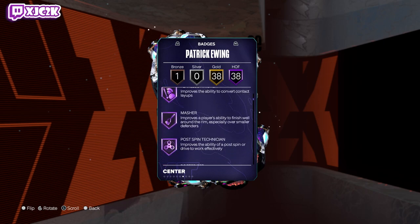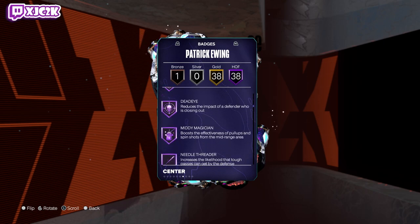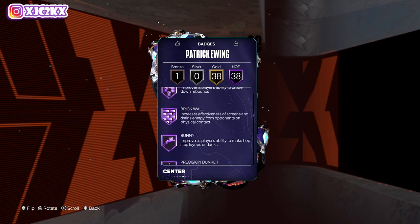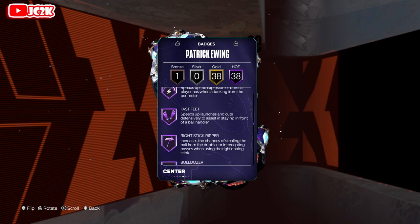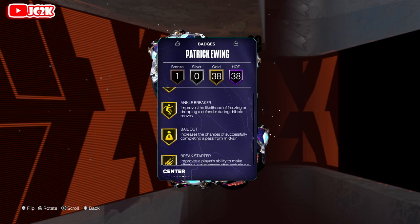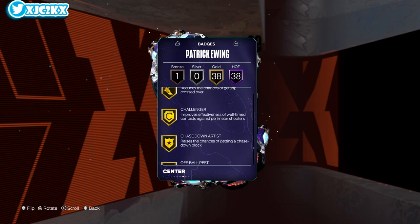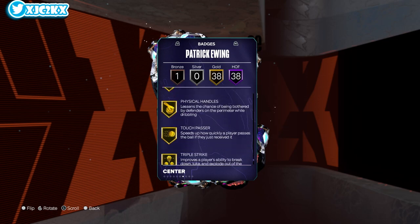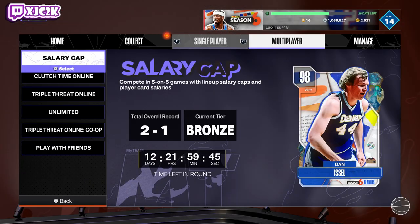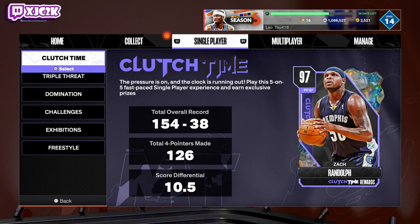Badge-wise, he's also looking really, really good: Acrobat, Back Down Punisher, Fast Twitch, Masher, Post Spin, Posterizer, Rise Up, Catch and Shoot, Claymore, Interceptor, Box Off, Rebound Chaser, Brick Wall, Precision Dunker, Blow By, Speed Booster, Fast Feet, Bulldozer, Removable Enforcer — everything. He's got all the key gold shooting badges, gold Handles for Days, gold Unpluckable. The card is really complete and really good, missing basically nothing. But the one question with Patrick Ewing is mainly the jump shot.